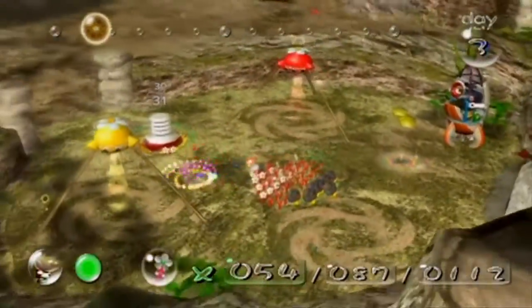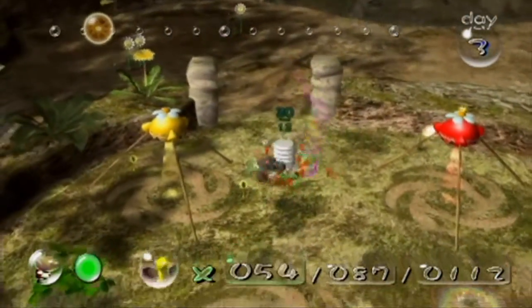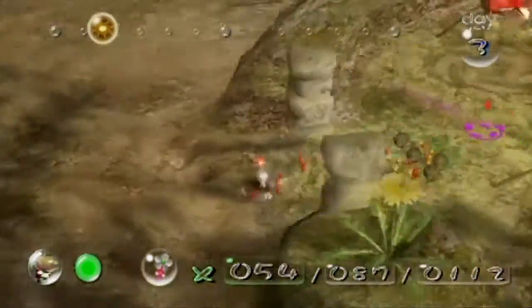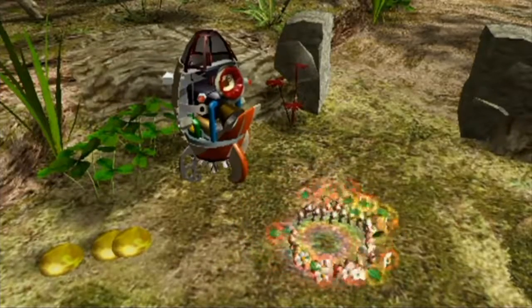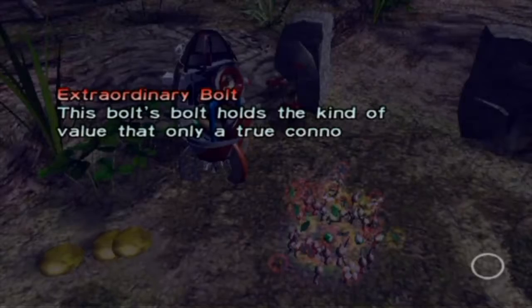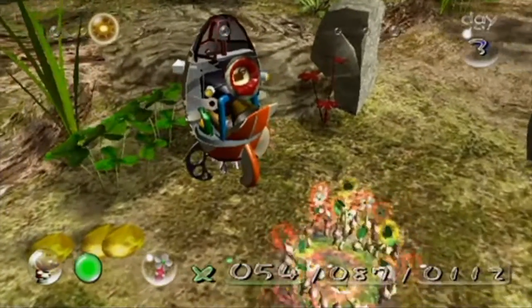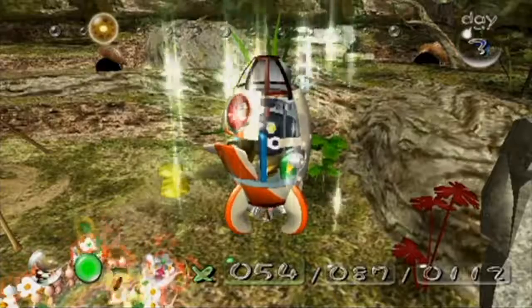We're about to get that part. Now that we have our flower Pikmin we can use them to get that part back. Let's get the rest of our yellows some bomb rocks and we'll be good to go. It's also really good to know we don't have to worry about that black wall today. 'Extraordinary Bolt — this bolt holds the kind of value that only a true connoisseur can understand.' Recovered five out of thirty parts, increasing the dolphin's capabilities.